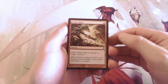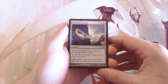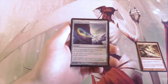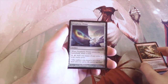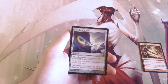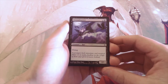We start off with a pretty good common: Flame Slash — one red, deals four damage to target creature. Great removal, especially in limited. Next is Prophetic Prism, a two-mana artifact that draws a card when it enters the battlefield and lets you pay one and tap it to add one mana of any color. It fixes your mana really well, even in a two-color deck — it was also in Masters 25.